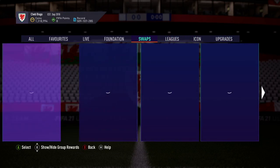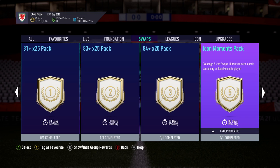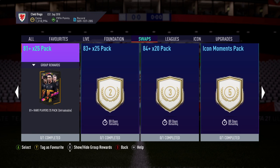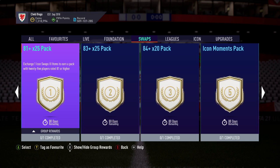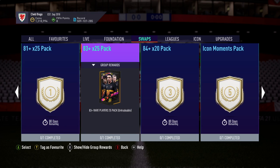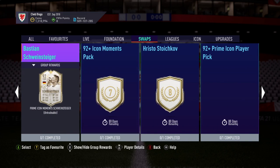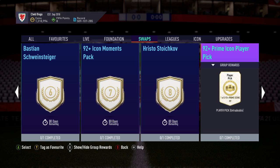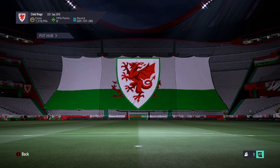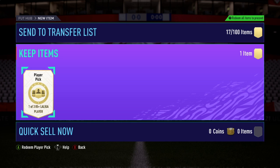Going back over to swaps — what a day of content. We've got five over here, then eight and nine. Go for the icon moments pack, the 84-for-20 pack, and the 81-for-25 pack — that's nine tokens. Get all that in one go, and then save the rest for the next set. And then you'll have however many tokens left and can go for either Bastian Schweinsteiger, Stoichkov — which would be a very good player — or possibly the 92 prime icon. A lot to think about. Let me know in the comments what you plan on going for.